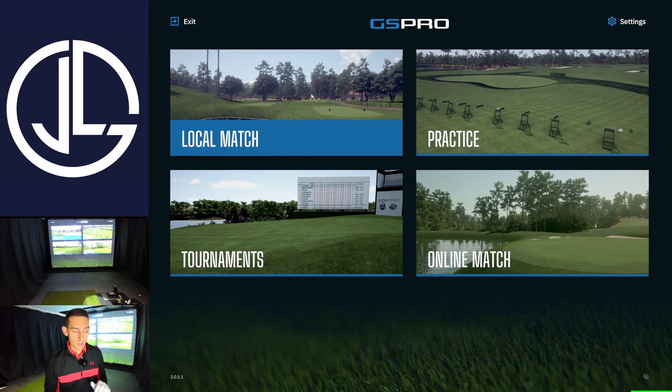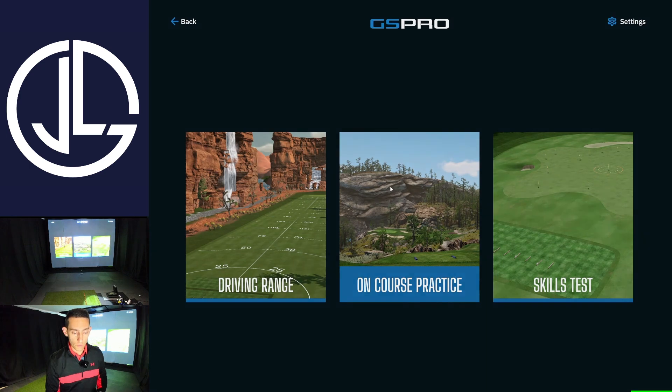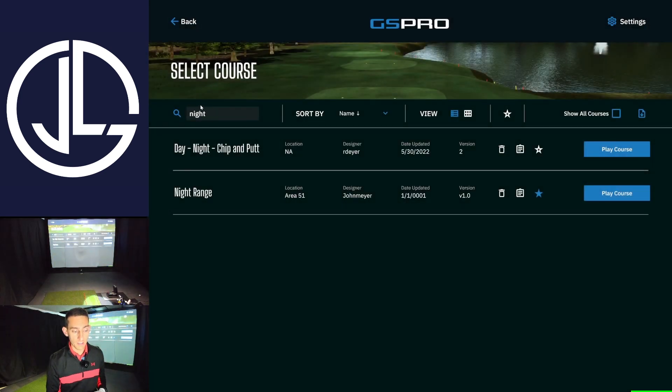To access this driving range, don't go in local matchmaking - make sure you go in practice and then go on course practice. You want to type 'night' into the search function. If you haven't got this downloaded then click on the show all courses box there. It's the night range, location Area 51, and it's designed by John Mayer.